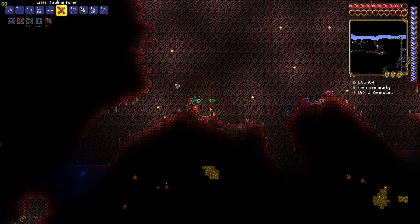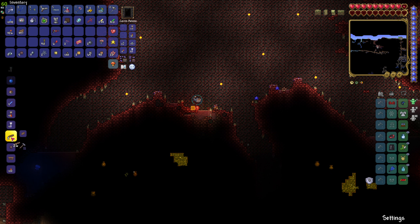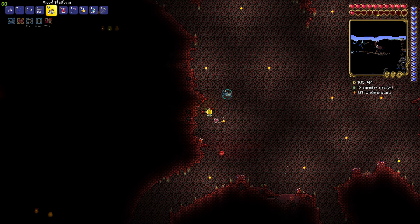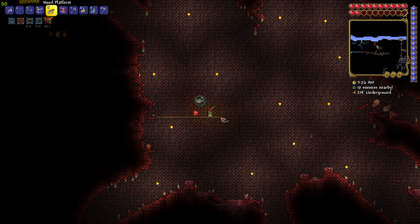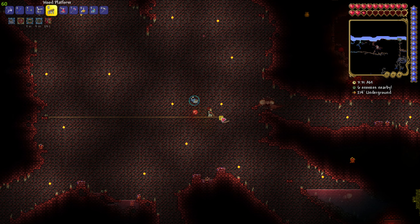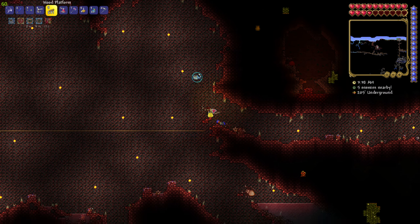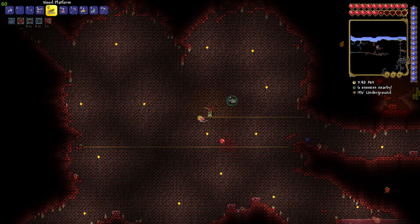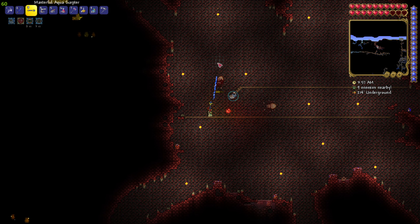We don't have any health potions — that sucks. Let's set up the arena with some wooden platforms and try it like that. If he destroys us then we'll do more preparation — put some lanterns and stuff. But I want to try it like this, as if you would regularly stumble upon this boss without knowing he's going to fly out and try to bite your head off. We are actually very lucky to have such a great open space here.